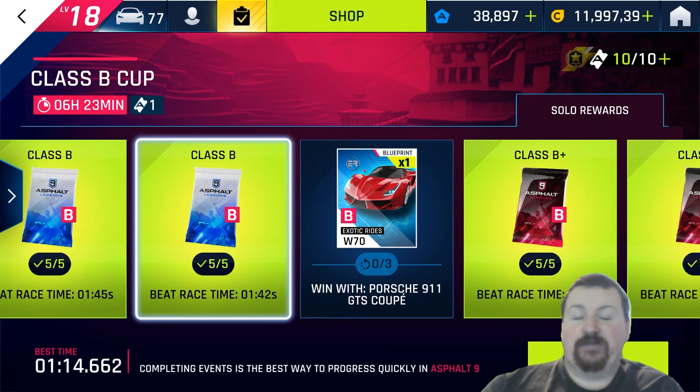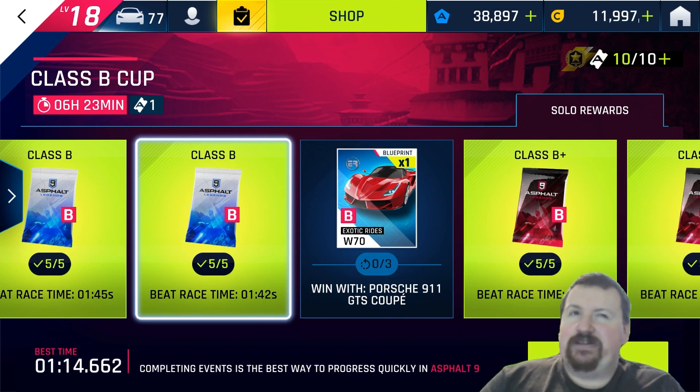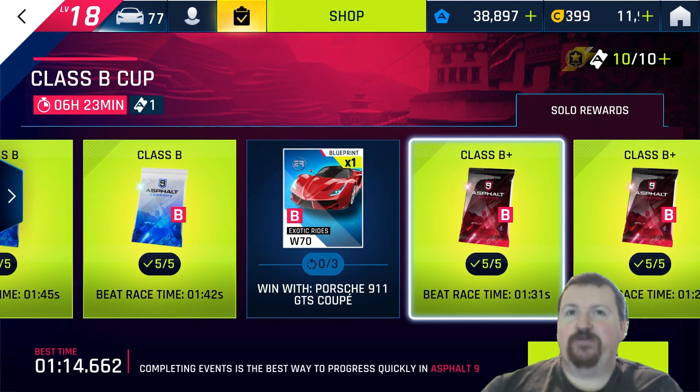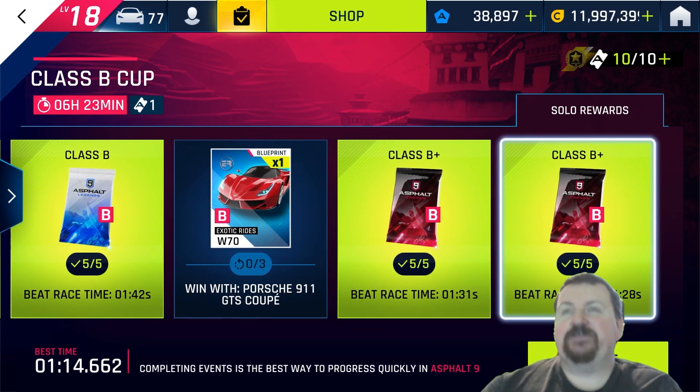The Zero Uno can appear in both B and B plus packs, so that car has way more ways of getting blueprints now. They appear in those classic packs and you can get them from the Legend Store. Very strongly advise: go take a look at the Class B cup if you haven't done those races already. With these patches, just come in here and check the different daily cups. These packs are not linked to any garage level, so everyone will have Zero Uno cards in both B and B plus.